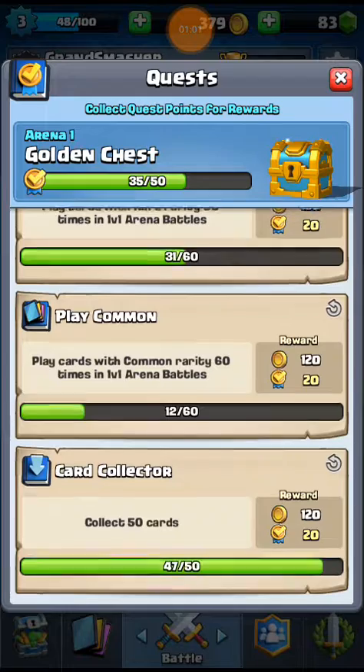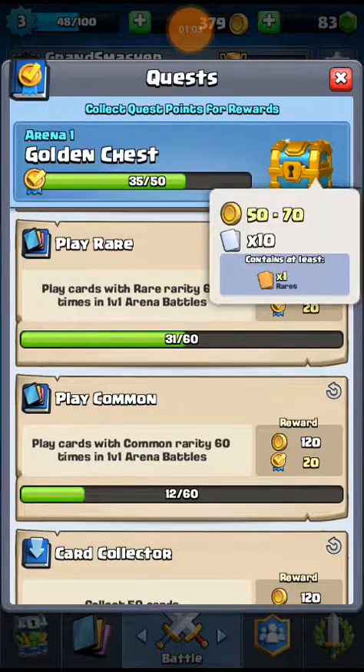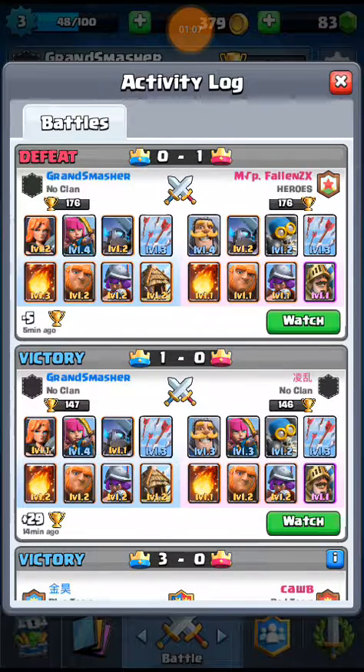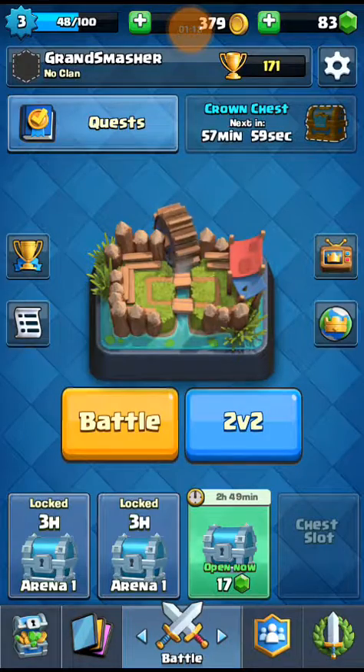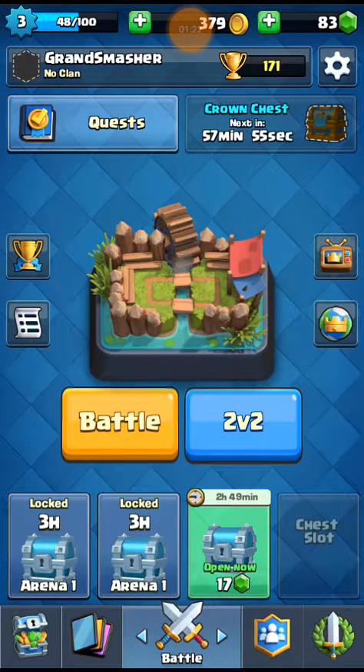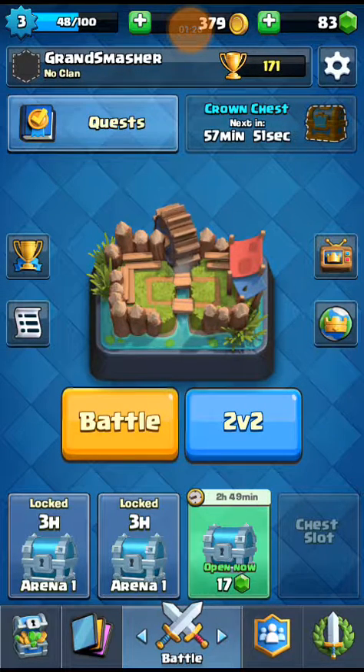So yeah, I got some quests here. Hopefully I can get that golden chest. I won and lost those two battles — those are the two battles I just played. I did play some 2v2s. Can't advance yet; they removed clan chests from the game but replaced it with clan wars, which I can't participate in until my King is level eight.